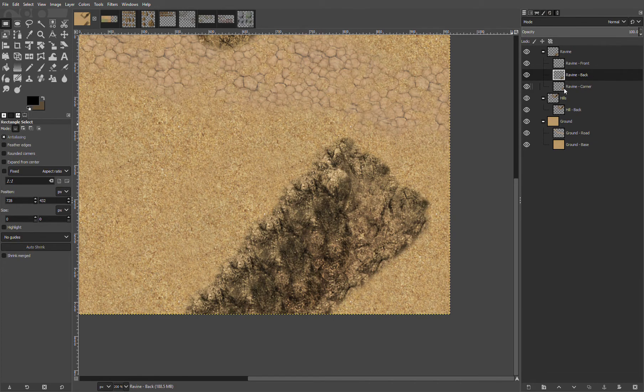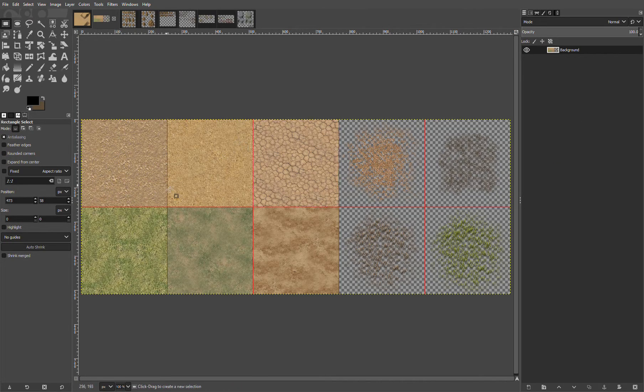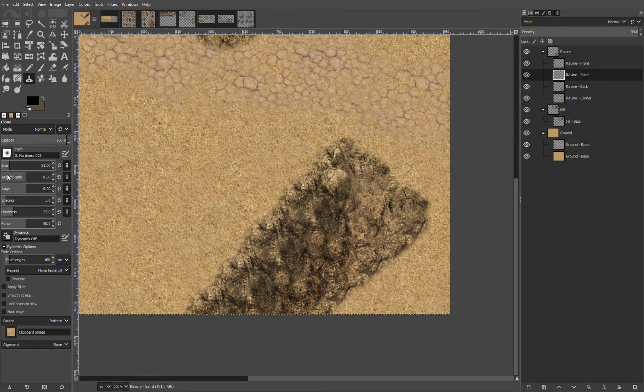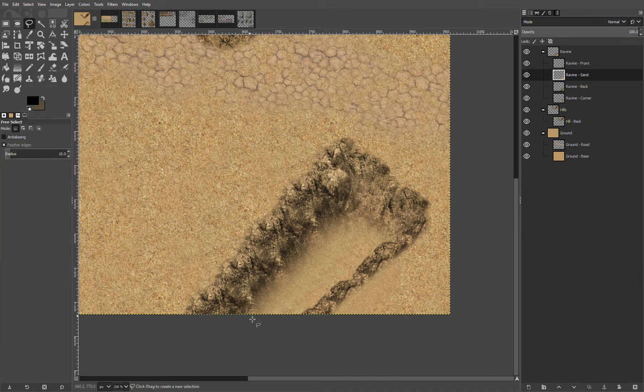Now we're going to put some sand inside that ravine. I'm going to do another new layer — it's not that deep of a ravine, just a little hole in there. We'll pick up the sand, do a stamp tool with a feathered edge, make it a little bigger, and just kind of fill in the ravine. That's a little too feathered — I don't care for that. So I'm going to take the lasso tool, stick with radius 10 — it's serving me pretty well. I ended up with a blurry edge, so I'm going to make sure I cut it off along the actual cliff edge.